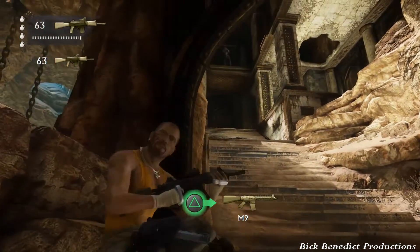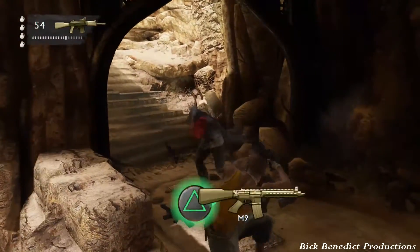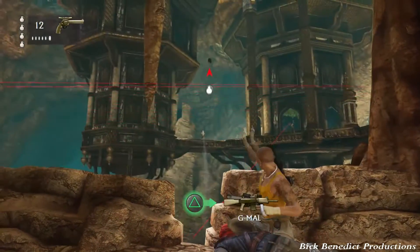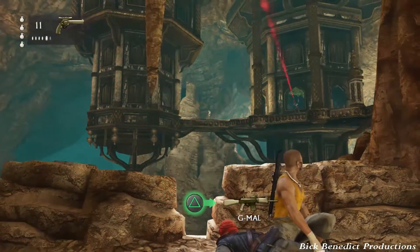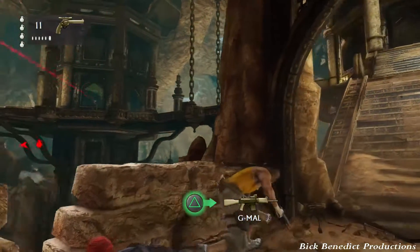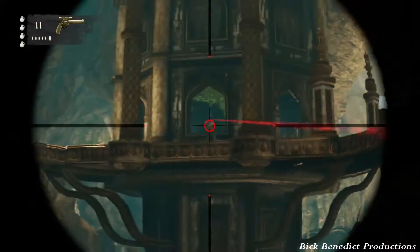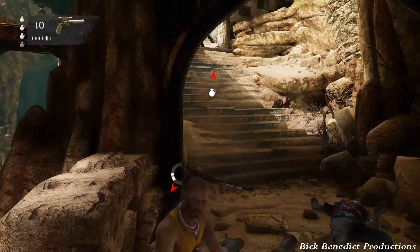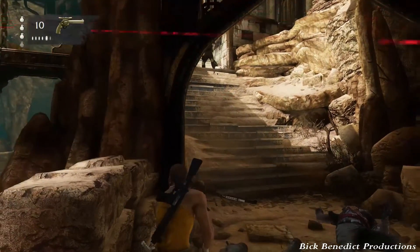We've got one guy to take care of at first using blind fire. Then you've really got to be quick to use blind fire again on the guy with the red turbine as he comes gunning for you down the stairs. We've got three targets across the way. The heavy you'll see marching down the stairs should arrive after or around the time you've dispatched the second of the three snipers across the way. His spawn might be triggered by killing that guy. Having grenades is quite helpful here.